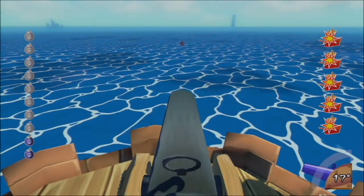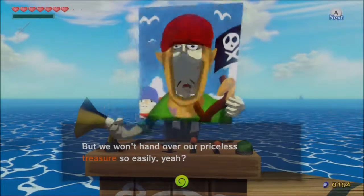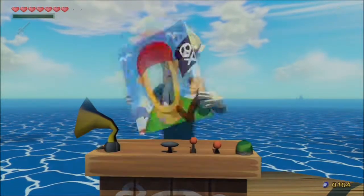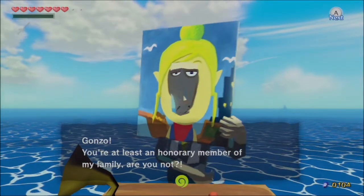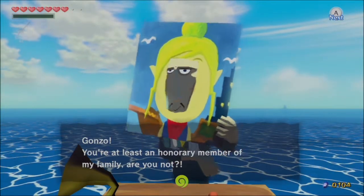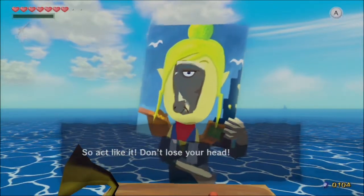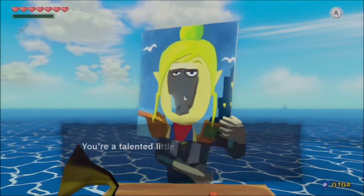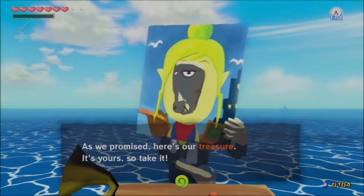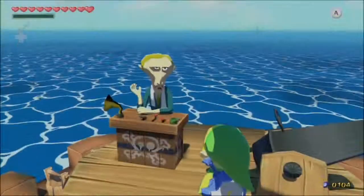There we go — two bombs left. Wow, nice shooting. But we won't hand over our precious treasure so easily. That's Tetra. You sly fiend. Gonzo, you're the least and most honorable member of my family, are you not? So act like it — don't lose your head. You're a talented little kid, I like you. As we promised, here is our treasure — it's yours, so take it. We get a piece of heart! There we go. I was right about the piece of heart.